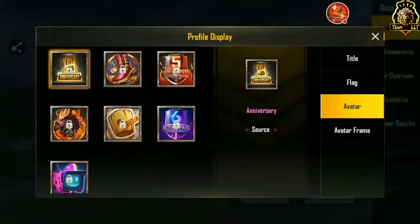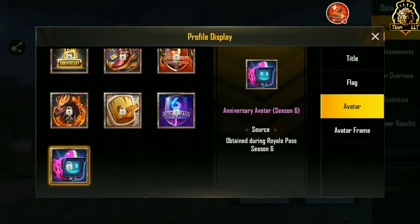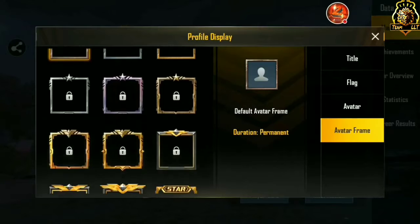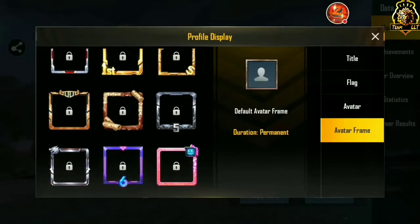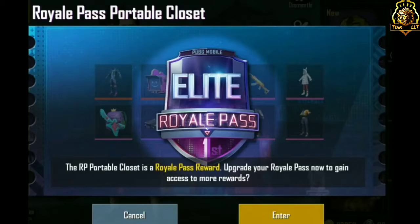We can see a lot of frames and avatars in Season 6. There is an extra anniversary frame and avatar that we would get in Season 6 and the 0.11.5 global update. There are 2 or 3 frames this season that Royal Pass users will get. This would be the logo of Season 6 Royal Pass — Elite Royal Pass.